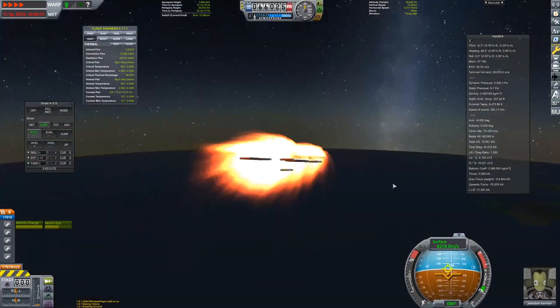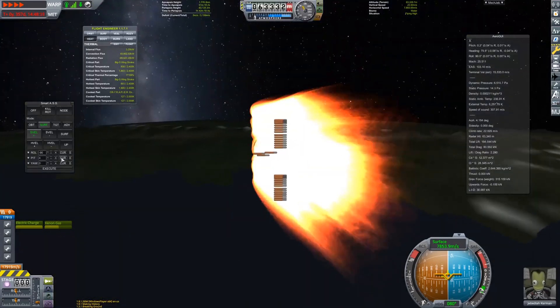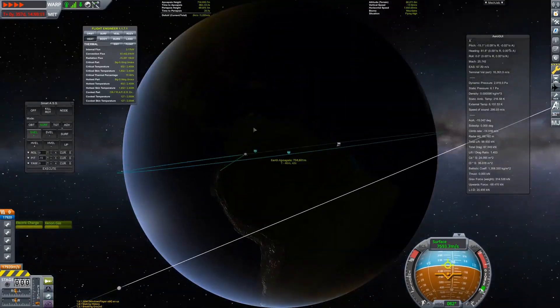Due to the low drag and high speed, we were at extreme risk of overshooting, so I had to bleed off a lot of velocity, which led to the landing you can see here.